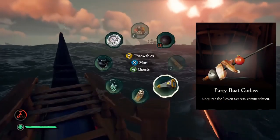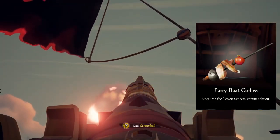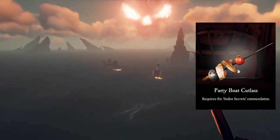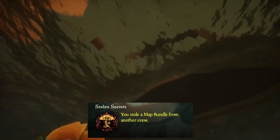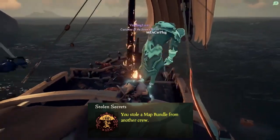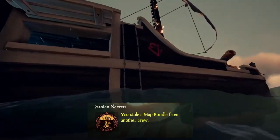The Party Boat Cutlass requires you to get the Stolen Secrets Commendation. Before I talk about the commendation, this sword is just so creative and cool. Me and my girlfriend looked at this and we were both like, oh, we need that sword — this is gonna be our hunting meat sword. It's just like a little skewer with a pomegranate. It looks like some pork and shark meat on it. The Stolen Secrets Commendation will require you to steal a map bundle from another crew. If you go onto another person's ship and they have one of these map bundles where they've already buried their treasure, you can steal it by going to where the voyage table usually is. On there you'll see one of these map bundles that you can literally just pick up, and then all of those maps will be added to yours.